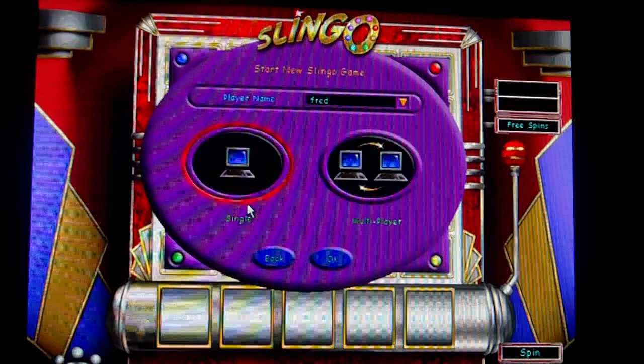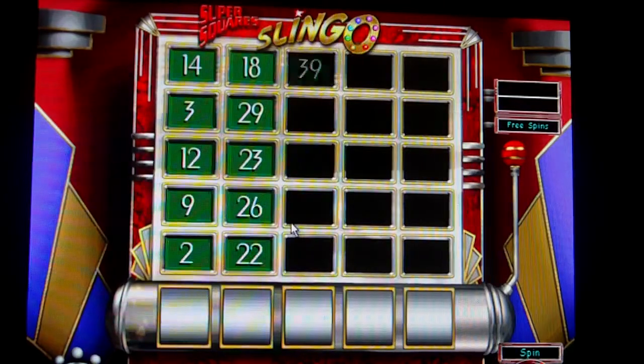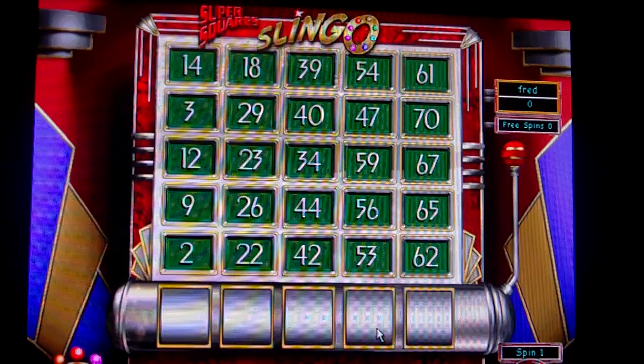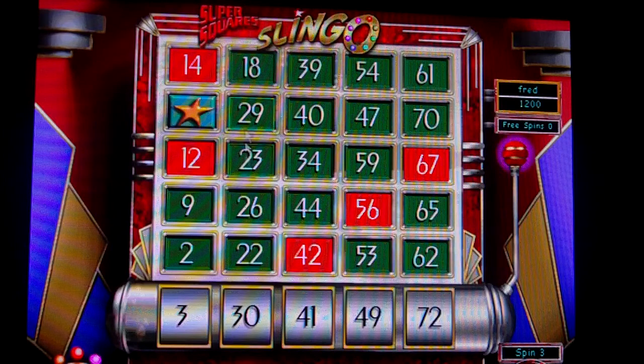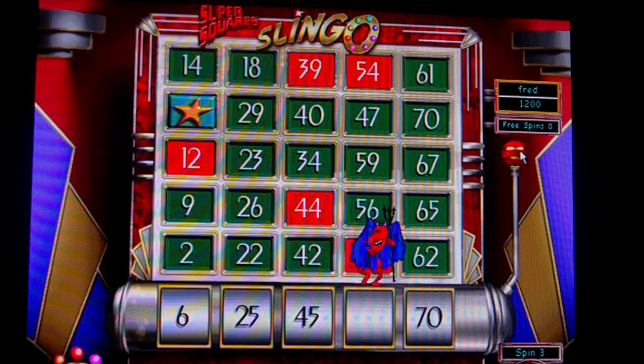So we're going to look at super squares here. Naturally you want to get the super squares, and then you get anything and things change around. And then this devil here — he'll take your cash.